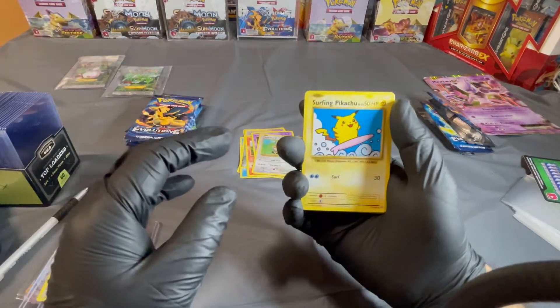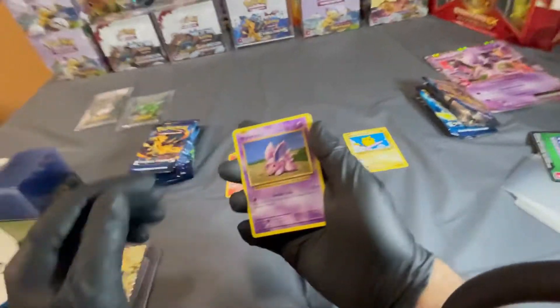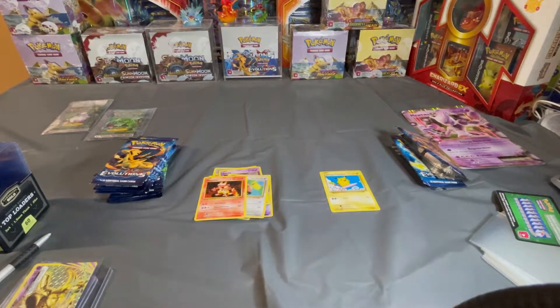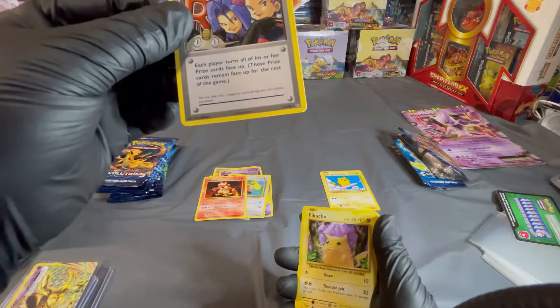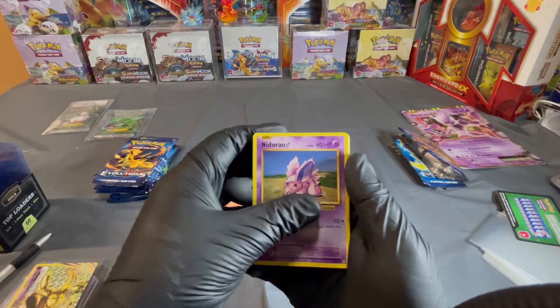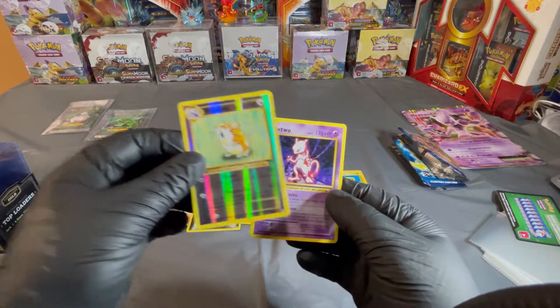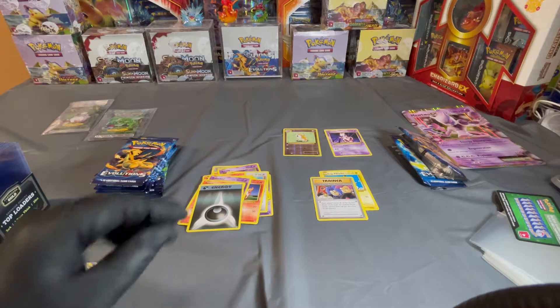Oh, a surfing Pikachu — this is a secret card! Magmar, okay cool. Oh my god — sorry, I dropped some cards. A Team Rocket card fell. Actually three cards were dropped, but that's what happens when you have butterfingers like me. We have a secret card trainer, Team Rocket, Pikachu, awesome, Ponyta, Nidoran, Nidoran, Vulpix, energy card, and a reverse holo Raticate with a Mewtwo. Let's put these off to the side.